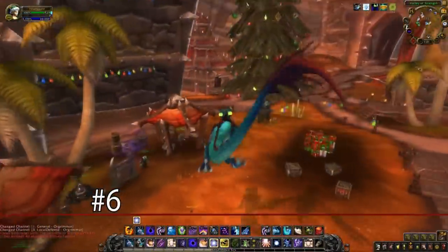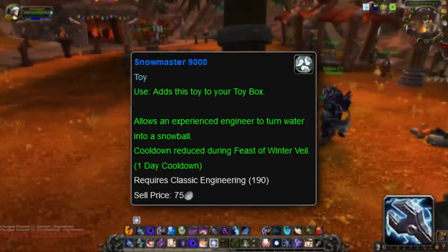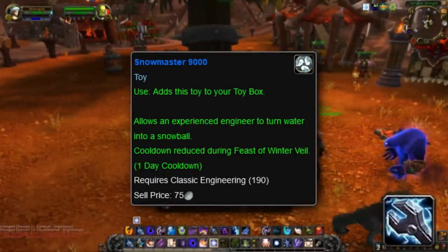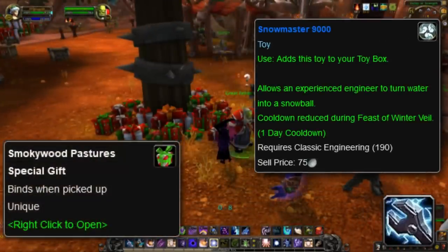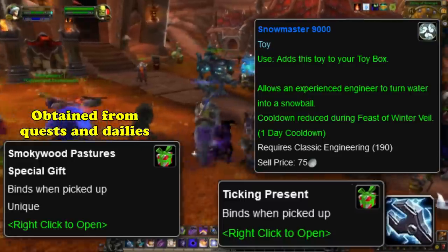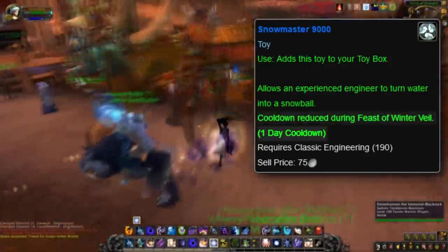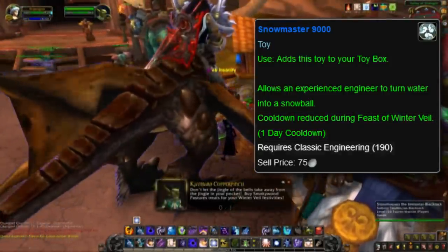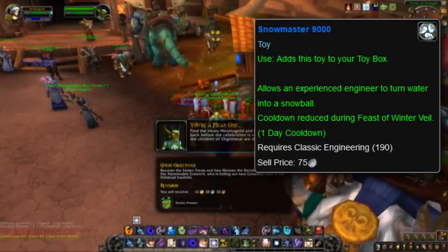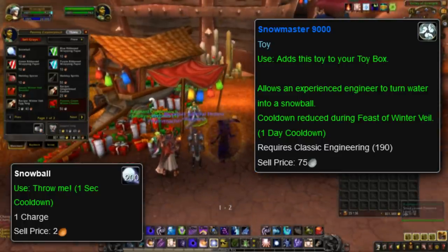And at number 6, we have the first toy that dates all the way back from Vanilla. The Snowmaster 9000 is a toy made with classic Engineering, and is learned from a schematic that can only be found in gift packages from the Feast of Winter Veil. Specifically, the schematic can be found in the Smoky Wood Pastures gift packages from quests and dailies, or from the Stolen Present which can be found under the Winter Veil tree starting December 25th. This toy has a 24-hour cooldown, but its cooldown is reduced during the Feast of Winter Veil. Only engineers with a profession skill of 190 or more in classic Engineering can use this item, which turns one water into one snowball.